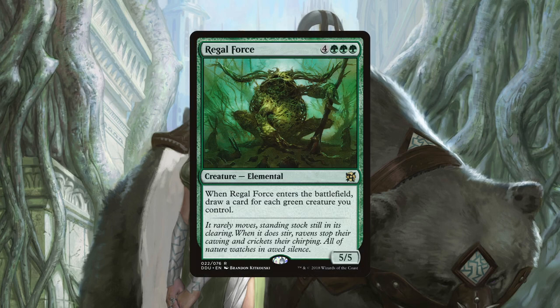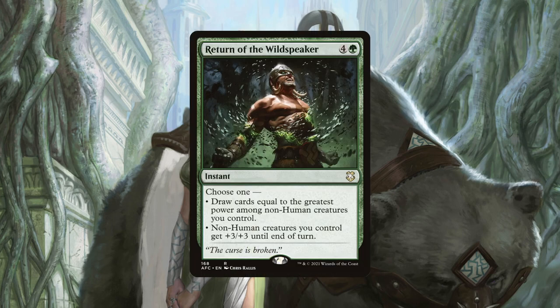Regal Force draws us a card for each green creature we control upon ETB. Although costing seven mana, this can draw us a huge amount of cards if our board state is even moderately set up. This is especially useful to cast in response to a board wipe so that we can recover quickly and get back into the game. Return of the Wildspeaker fulfills two roles. Firstly, it can draw us cards based on the highest power of a non-human creature we control. The floor should usually be four cards thanks to our commander, which is a respectable rate at instant speed, but this can sometimes draw us six to seven or more cards with the right creature on board.